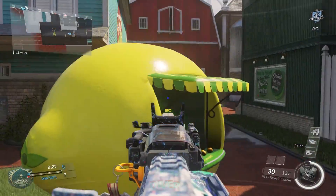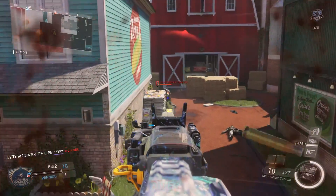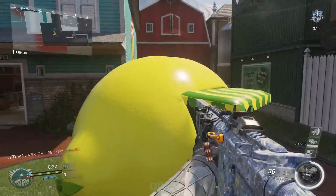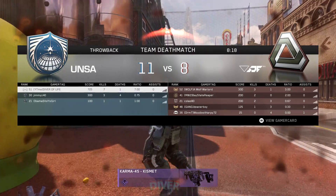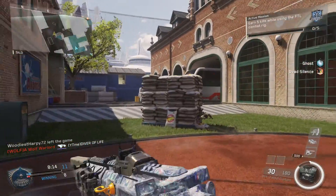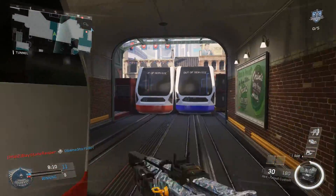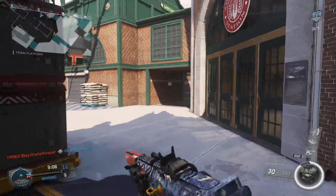The next tip is to aim down sights around corners. If you know me and you've been on this channel for a while, you know I say aim down sights around corners all the time. You're going to be ahead of your opponent — you're going to be ready, aimed down sights, already on them with your sight. They're just not going to be ready; they're going to be running around the corner or pulling up their weapon, and you already have three to four shots in them. They're dead, you win that gunfight.